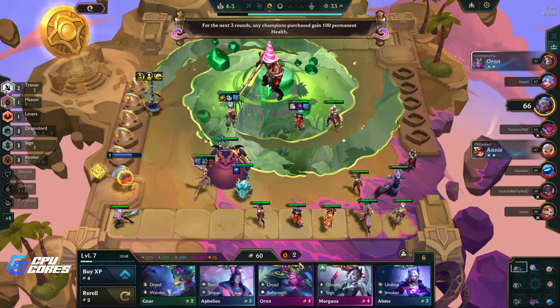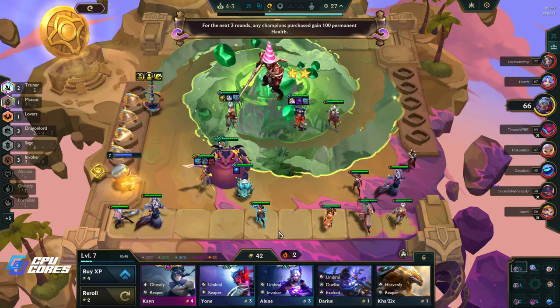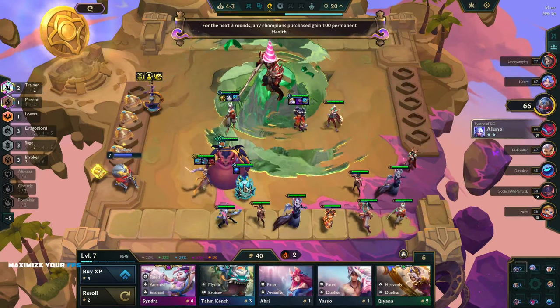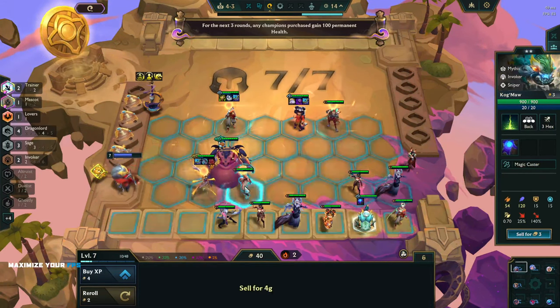We have a two-star Aphelios just sitting here chilling. Any champion purchased grants 100 permanent health - great! Let's buy some units then. Some more health! Okay and now we chill. Can we take this out? I think we take this out.